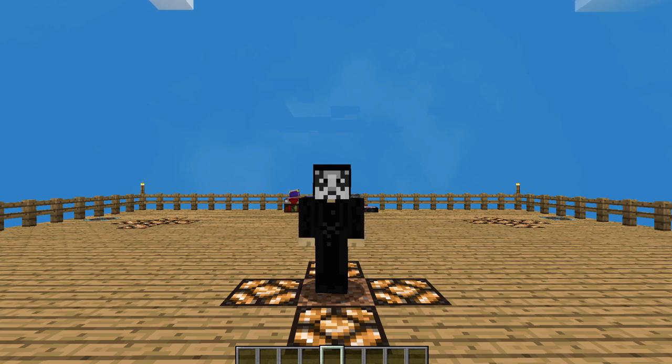Hello everyone, OnlyDraven here again, and today we're doing another tutorial in Minecraft Sky Factory 4. Today we continue our look at the Project E mod with how to make and use a Watch of Flowing Time and the Dark Matter Pedestal. This is probably one of the most popular and most used items in Project E, and it is a great item to get your hands on.